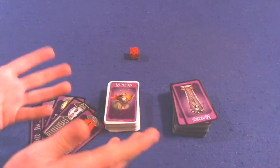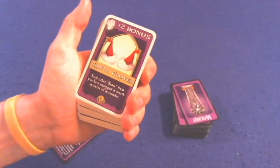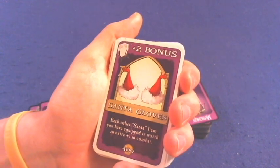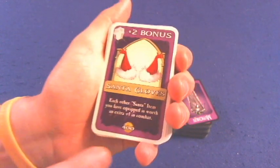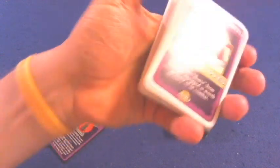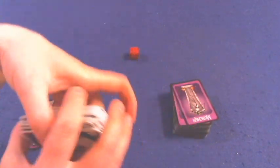Next you get the treasure deck. When you defeat a monster, you gain treasure, and in the treasure deck you're going to find only good things. Here's Santa Gloves — this gives you a plus two in combat, and each other Santa item you have equipped is worth an extra plus one. Items also have a gold value, like 400, because one way to gain levels is to sell gear: if you sell at least 1,000 gold pieces worth, you gain one level. Here's a Witch's Broom — you can only use that if you're a resident of Halloween City.